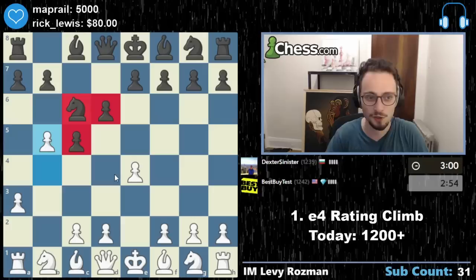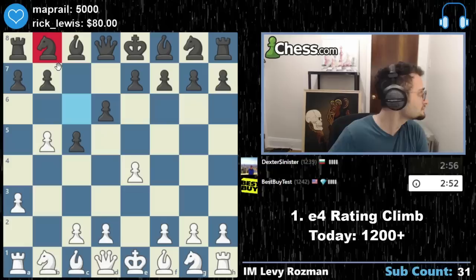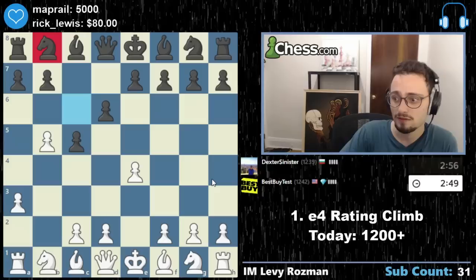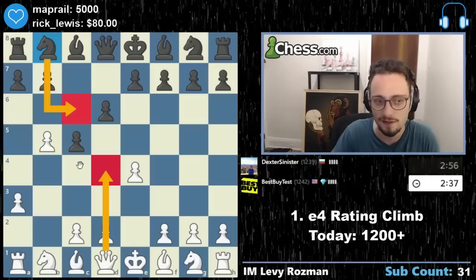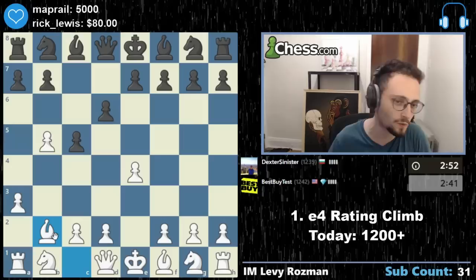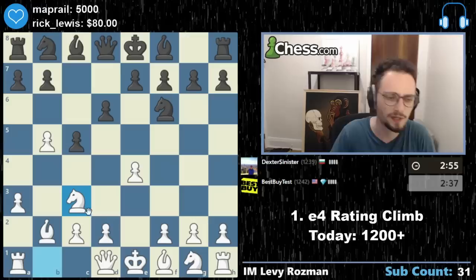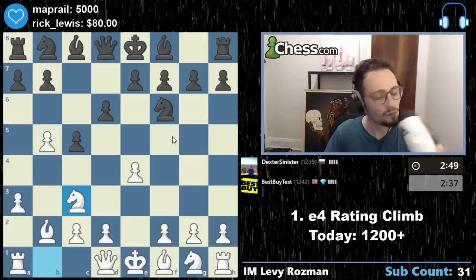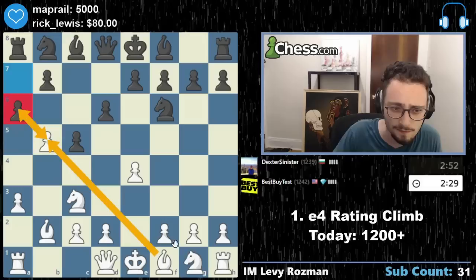Why is he pre-moving? I just go here. This is a delayed wing gambit — I'm not really sure why he pre-moved, because now he just got hit with b5. I'm really strong for a 1200 player. Bishop b2 is good, but d4 is also a good move to get out the queen because he can't play knight c6. I'll play bishop b2. Now white is just better because white has more development. If he plays e5, that's not a bad move. Attacks my pawn — gotta play knight c3.